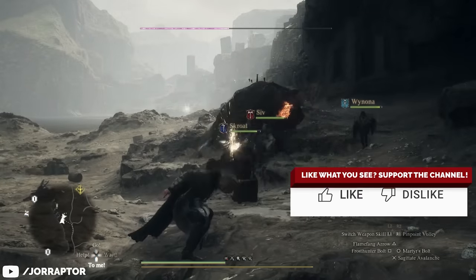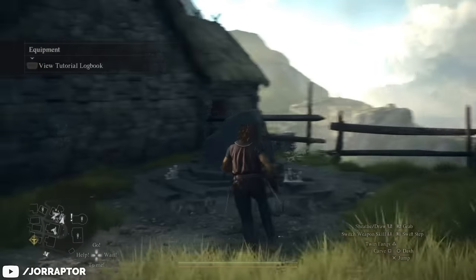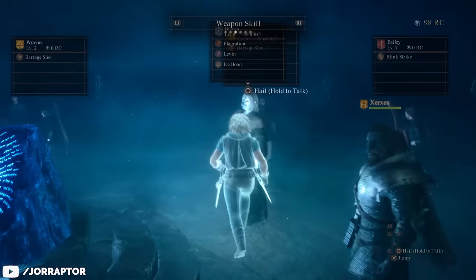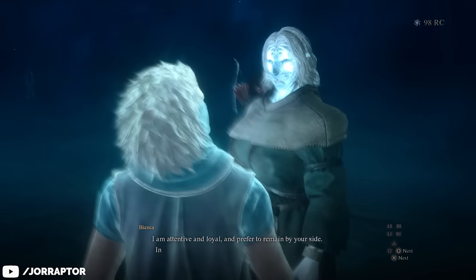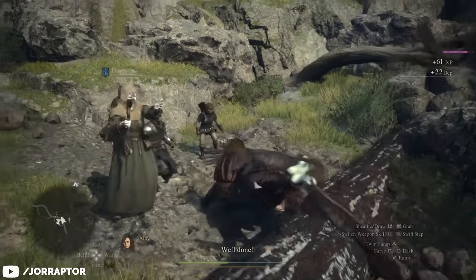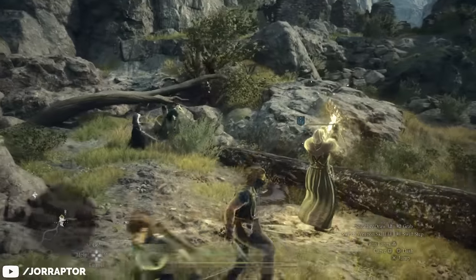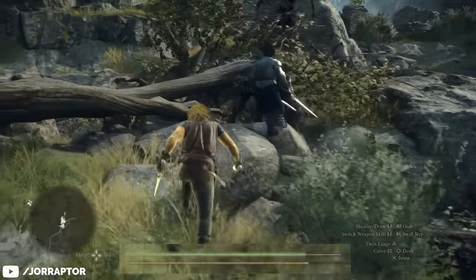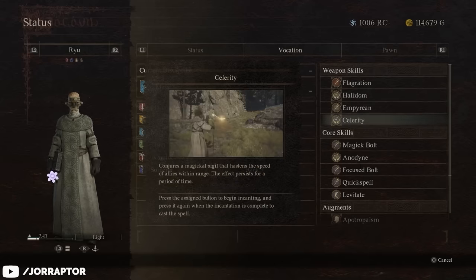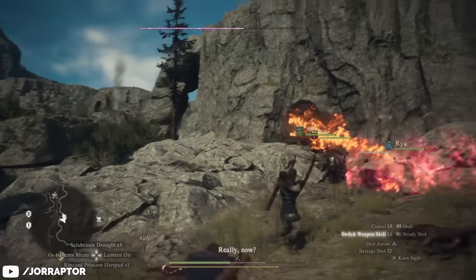Something you want to do super early is get yourself a mage pawn from the rift — even if you are already playing a mage or your main pawn is a mage. Getting a higher level one early on from the rift is really great because it can have support skills that will help you a ton. Every mage has the Anodyne core skill, which is basically a free heal that the pawn will cast when you get low health. Also look out for the weapon skills Frigor and Celerity, as these are nice support abilities — make sure you have one pawn with those skills in your party at all times.